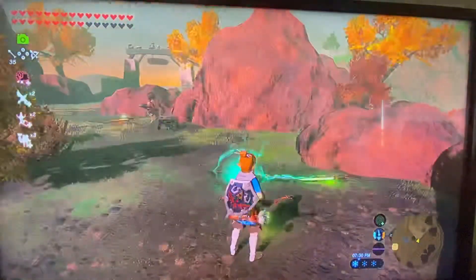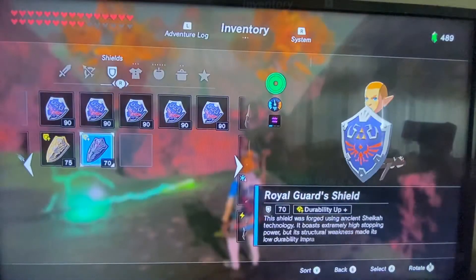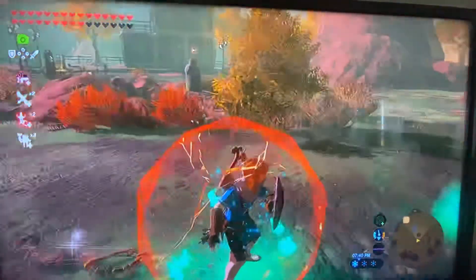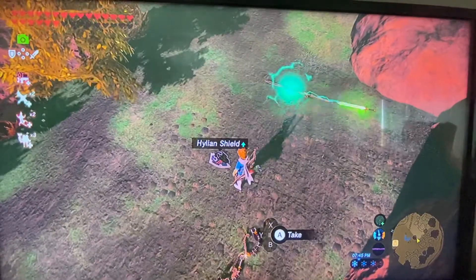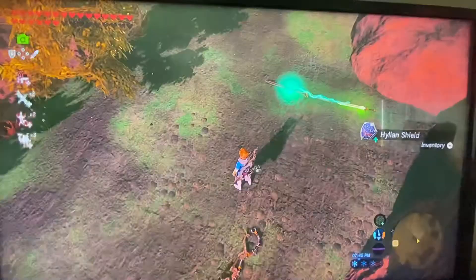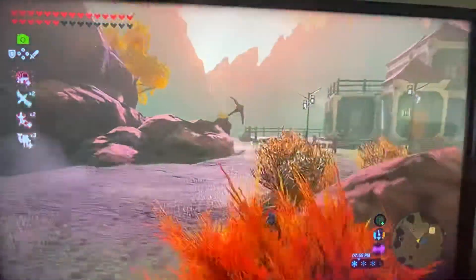So I overloaded my menu — look, I got it first try. I have the Royal Guard Shield equipped, but look what Link is holding: he's holding a Hylian Shield. So we hold our shield up like we're guarding, walk into the shock trap, drop the Hylian Shield, pick it up, and now we have six Hylian Shields. The glitch is pretty simple.